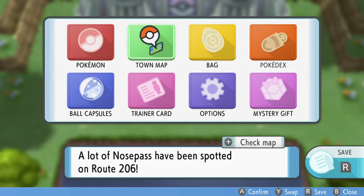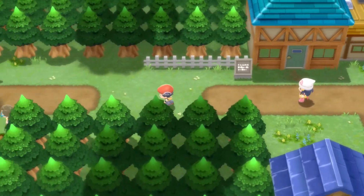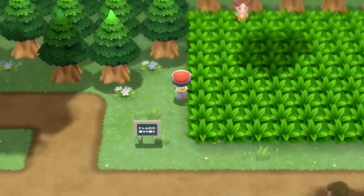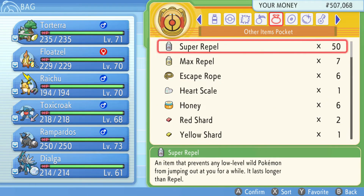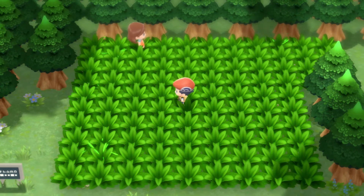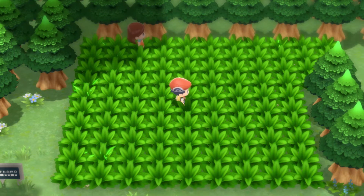Once you've got those items, you are ready to complete the method. First, choose a Pokémon that you want to chain for, then find a wide patch of grass like this one. Use a Super Repel, run into the grass, and activate your radar, which you can register from your bag. Once you've done that, you're going to need to find a patch which is at least four spaces away — a perfect example is the one in the top right corner there.